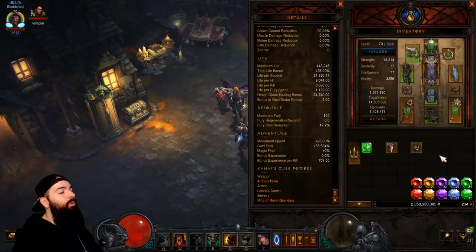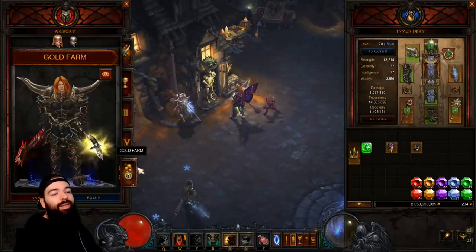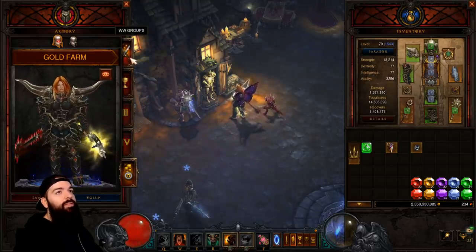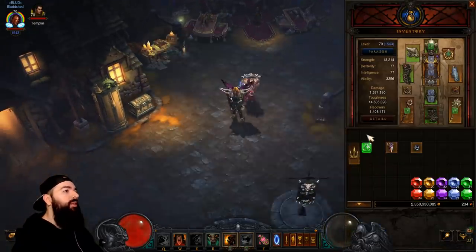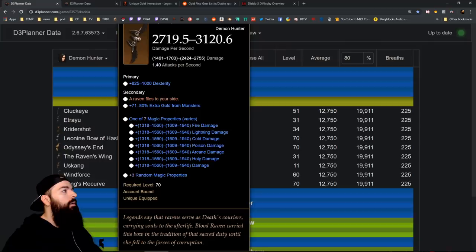That's just more efficient — it gives you more stuff to look for, more things to build. I kind of like that gameplay. I have a gold build, different group setups, a push version, torment setups — it's nice to have different things to farm for. It's more interesting every season to do things like this; more builds, more gear, more things to pay attention to. If you're a Demon Hunter and you're wondering, you can get a Raven Wing or Raven Fly to your side and get up to 80% extra gold find with that. So if you're a Demon Hunter, keep an eye out.